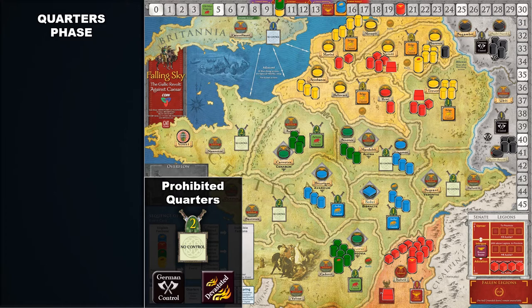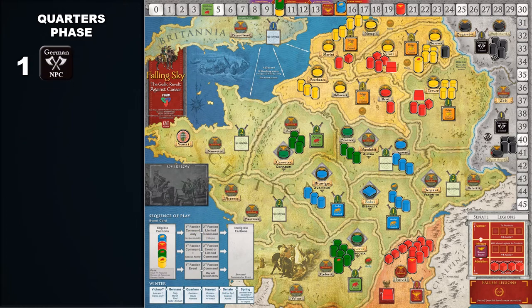Factions may also transfer resources between each other during this phase. The quarters phase follows a specific order. First, resolve quarters for the German faction. All Germanic warbands in devastated regions, without German allies and outside Germania, relocate to Germania. Roll a die and relocate all of them to either the Sugambri region — the northern half of Germania — on a die result of 1, 2, or 3, or the Ubi region — the southern half of Germania — on a die result of 4, 5, or 6.